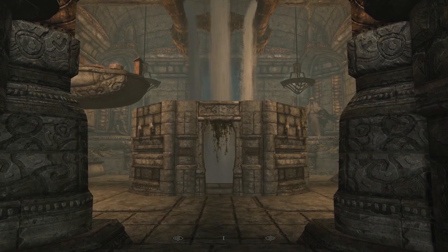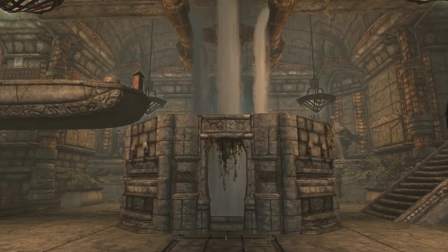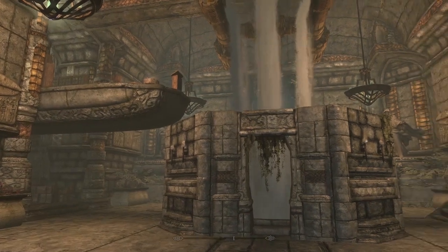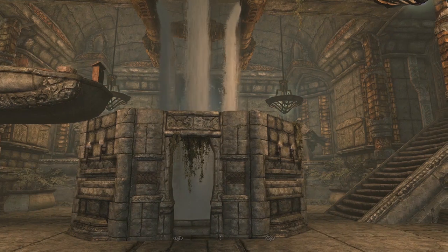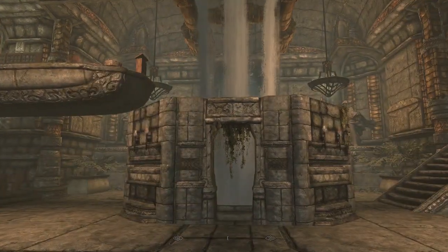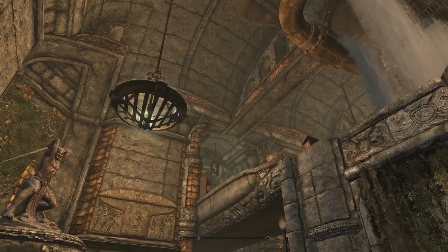The home itself is very beautiful on the inside — very Dwarven ruins along with some Nordic ruins, because the mod author is a big fan of building with Dwarven architecture as well as Nordic architecture. This grand foyer as soon as we come in is beautifully done. I love it — the ambiance is great, there's a decent bit of lighting in here. It feels good.